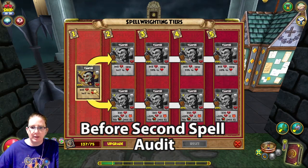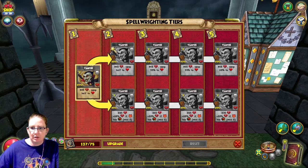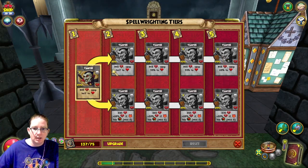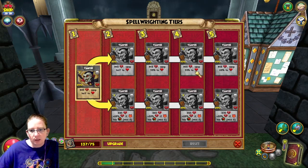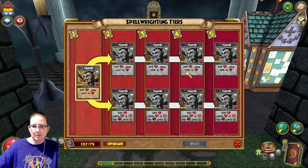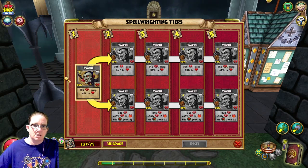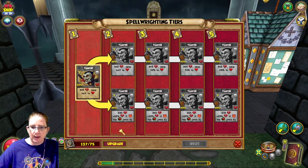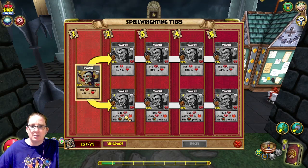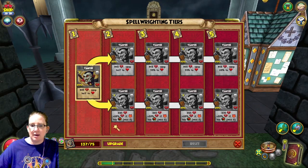The upper path on Vampire does the same thing as tier one, where it drains and gives half back to you. It costs four pips and the accuracy and drain amount go up as you upgrade. Instead of half, it goes to 55% and then to 60%. The bottom path still costs four pips, accuracy doesn't go up, the drain amount goes up, and it seems to do an additional 60% drain if they have a heal over time.